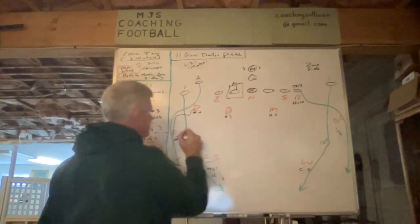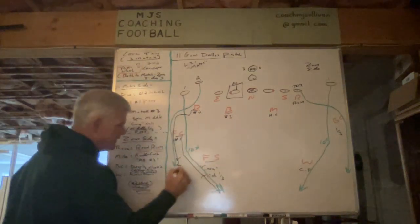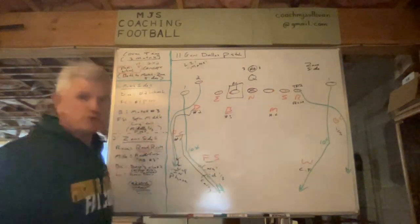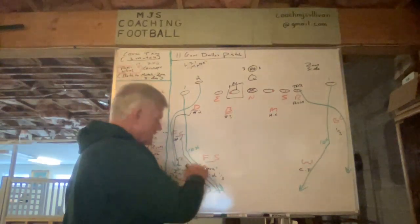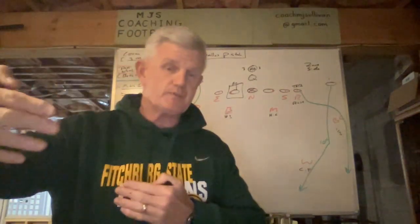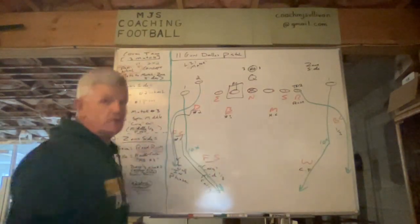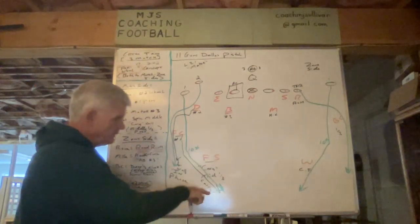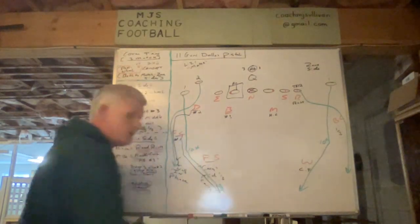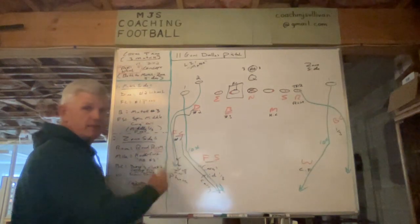Now the field corner — same thing. He's going to tempo pedal. And here, I'll use 'wall' — he will carry the post to number 1, which means he's keeping the receiver in front of him. He's on the upfield shoulder, so it's not even hip to hip; his hips are in front. He's on the upfield shoulder so he can make a play on the ball in front, and if the ball is thrown behind, it's likely to be incomplete. So: wall of the wheel in phase hip to hip, carry of the post on the upfield shoulder — those are the big coaching points for those two routes.